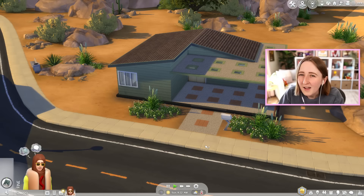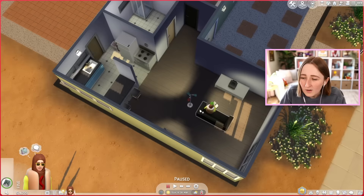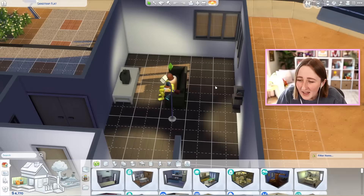A lot of the base game starter homes tend to suffer from the same problems, and this one in particular really has the lights issue. I don't know what they were thinking, but for some reason when they built these base game houses, they put like no lights anywhere. Look at how bizarre this looks — they've got one lamp with this weird directional lighting, and that is the only light in this whole area. In this whole big giant living space, they've got one weird lamp and one wall light.